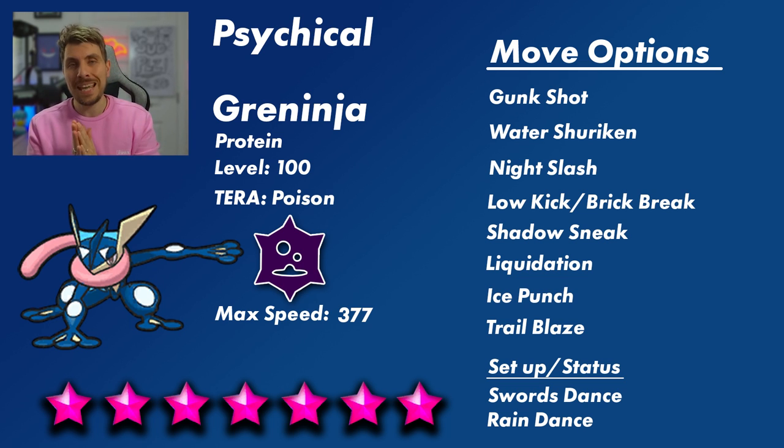For Greninja builds in this 7-star raid, I see two variations: either a pure physical Greninja or a mixed Greninja with both physical and special attacks. Gunk Shot is a safe guess — its most powerful Poison-type attack at 120 base power, though only 80% accurate. I think it will have Water Shuriken and Night Slash for Dark STAB. It also gets Fighting-type options like Low Kick, Low Sweep, and Brick Break.